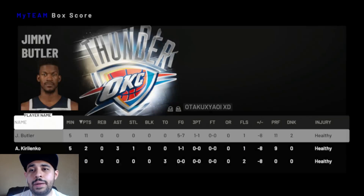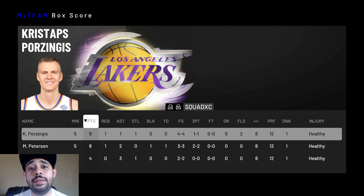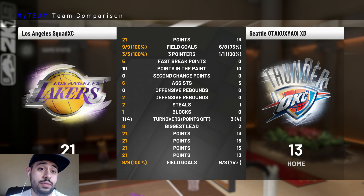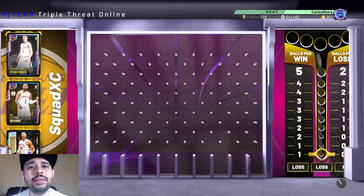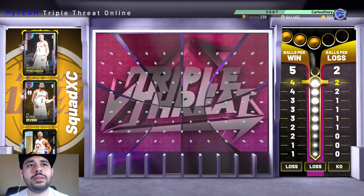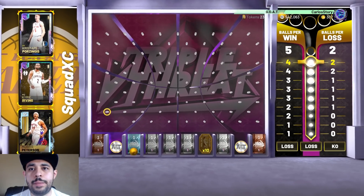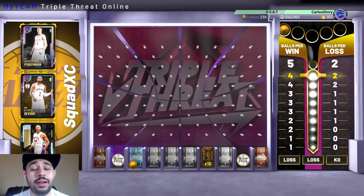Let's take a look at the box score: Porzingis with nine, Mo Pete with eight - Mo Pete did not miss a single shot, and neither did Kyrie. We were 100% from the field - I don't think I've ever shot 100% from the field in any game! Even on day one, this was already a good squad. Now let's spin the reward wheel - show me tokens. Oh, a diamond pack! Let's go, big money - we actually landed on it!